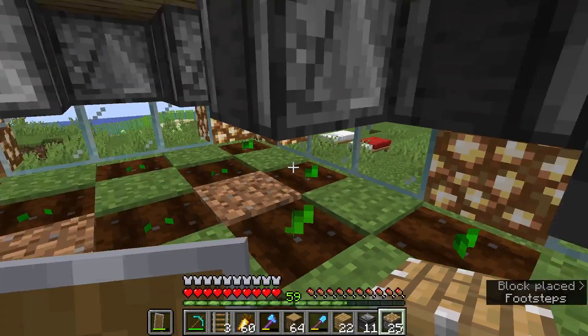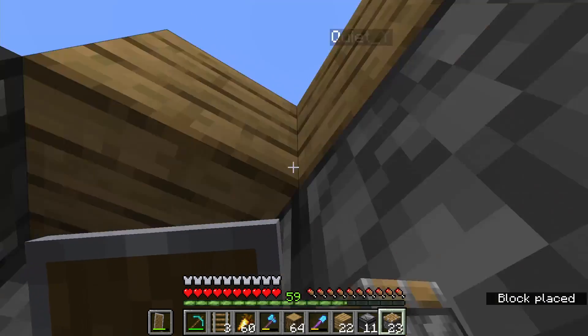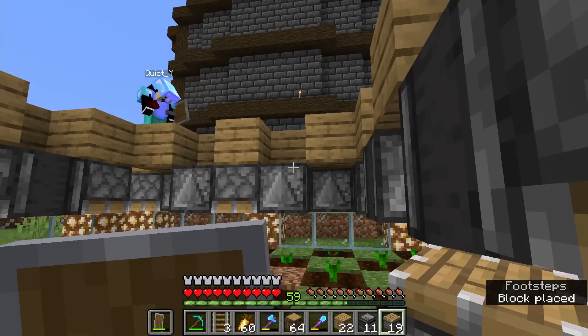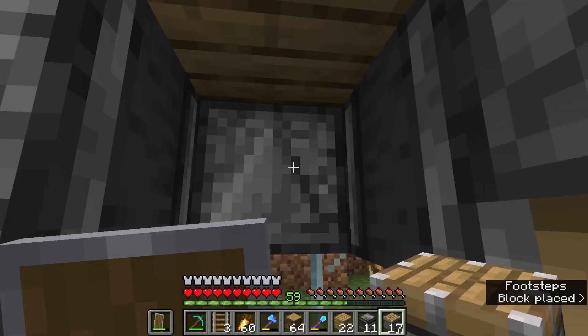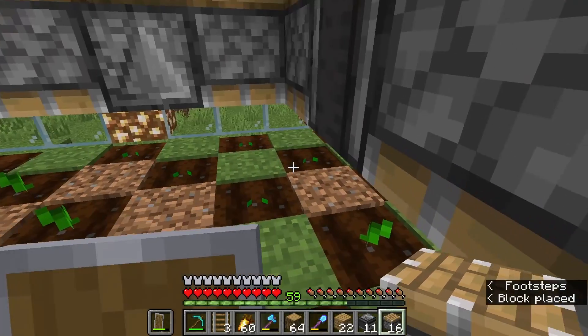Where do you want me to put the redstone? On top of the observers. And make sure they're in the plus symbol. Oh yes — because if you right-click them again they'll turn into dots, and we don't want that. Makes sense.